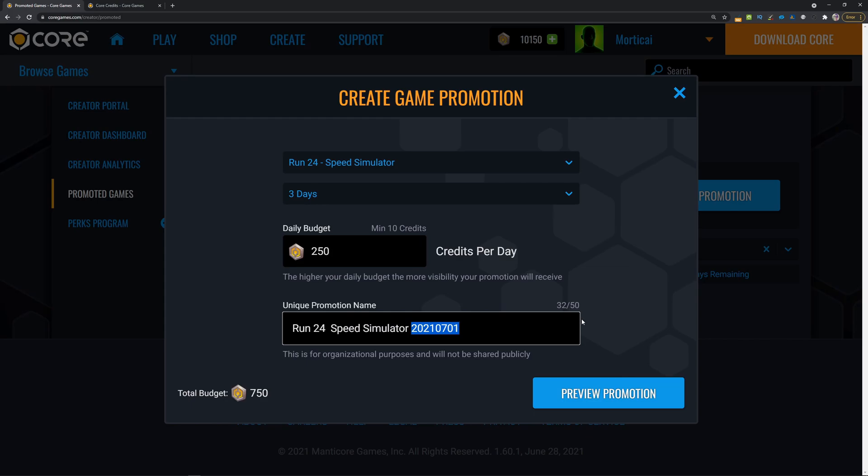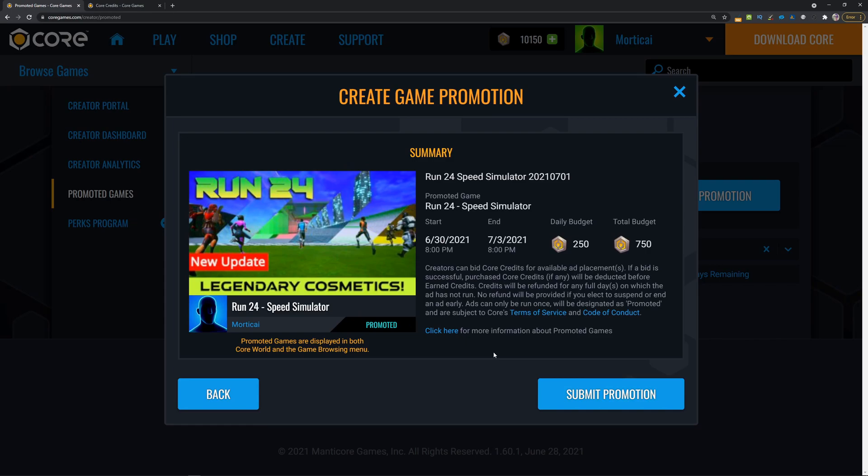The daily budget is what impacts how quickly your promotion goes. Go ahead and name your promotion — the ID is automatically generated, which is nice because you can have multiple promotions for the same game running at a time. For example, you can test different days: one promotion running on Saturday, one on Sunday, and compare the results. Clicking 'preview promotion' shows a breakdown: it will run from today starting at 8 p.m., and end three days from now at 8 p.m.